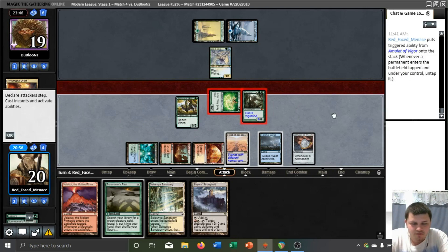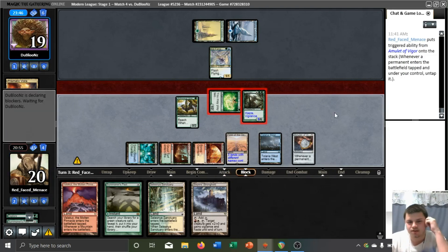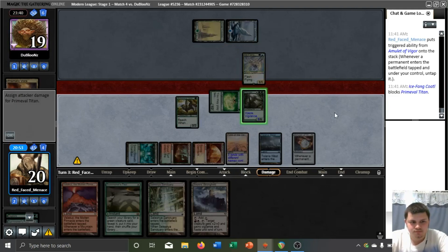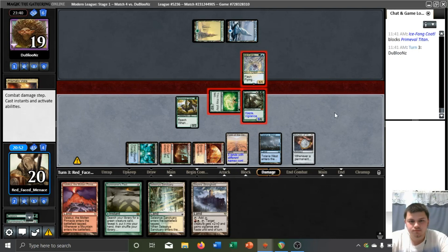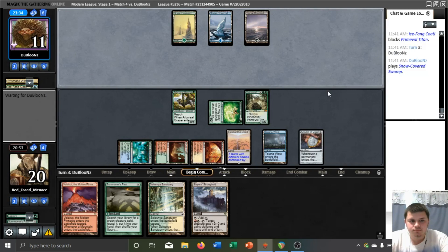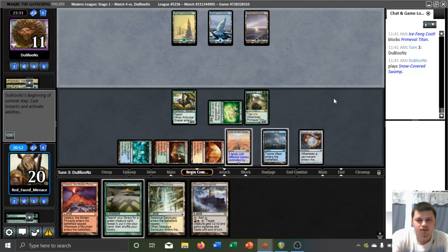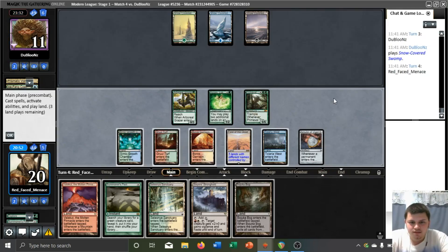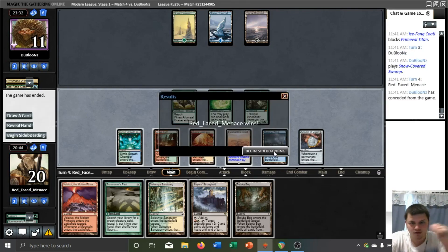It's possible we could have gone for a line that lets us play Dryad this turn, but that doesn't seem necessary. This could be that Sultai Snow deck. Now I'm not sure what we need to play around — we have a Titan in play already. Well, we don't need to play around anything because they're just going to concede.